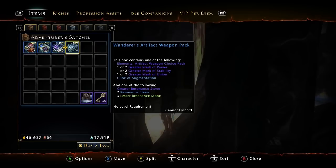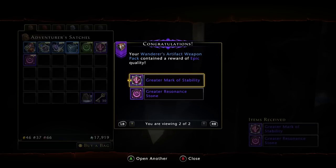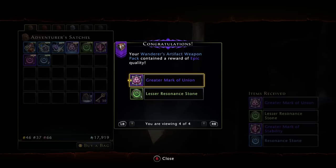What are we getting from this box? It contains one of the following: artifact weapon of choice, my power spirit union, and one of the following - a stone, a vessel. I really want to open these on a different character just because I'm trying to level her up. I have a cleric I'm trying to level up; this is my paladin - he's pretty decently leveled with gear. I'll open them here and I'll just have to transfer them. Oh, a greater resonance stone! Open another one, come on. That greater resonance stone is nice.